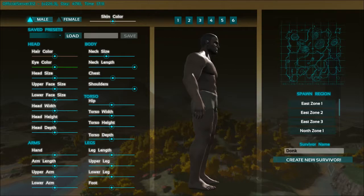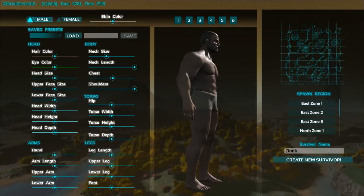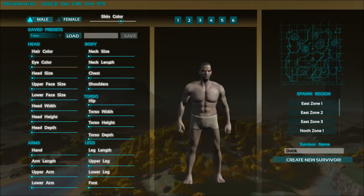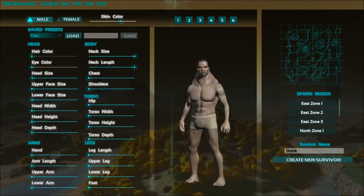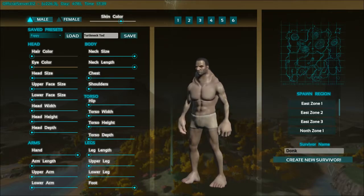You can also save your presets if you want to jump on different servers. So if you wanted to jump on another server and have this same build, I've already preloaded a few of these. I'm going to go with my Pappy build and load that — this is what I usually use for Survival of the Fittest. If you wanted to do a build and save it, let's say he has a really thick long neck and really big feet and hands. We're going to pop in a name — let's go with Turtleneck Todd.